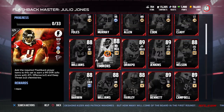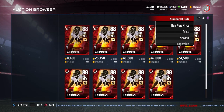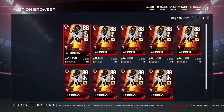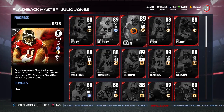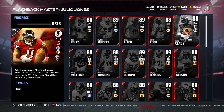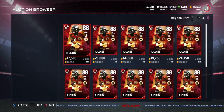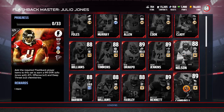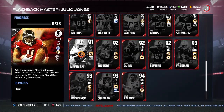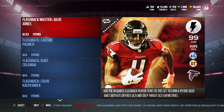Now, granted, I was looking at some of the more expensive ones. I'm sure if you look at Lawrence Timmons, he's probably not as expensive — yeah, you can get these for 30,000. That's not bad. There are other ones that are fairly cheap. Let's take a look at Ryan Clady, for example — he's an offensive lineman, probably not super expensive. Yep, there you go: 17,000. Obviously there are ones on the opposite end that are not nearly as expensive, but the problem is that these are super, super expensive to complete.